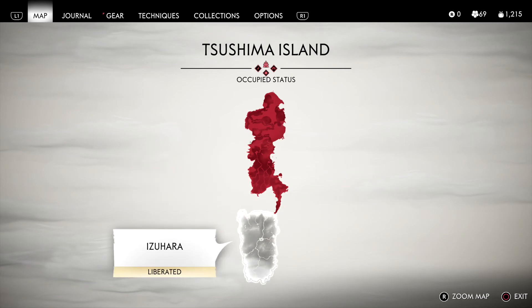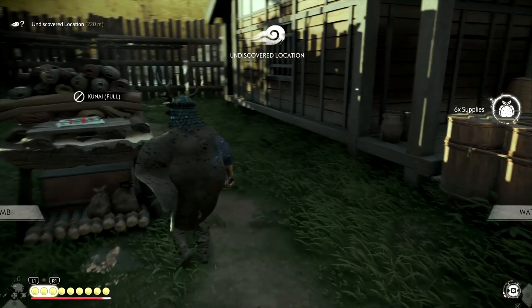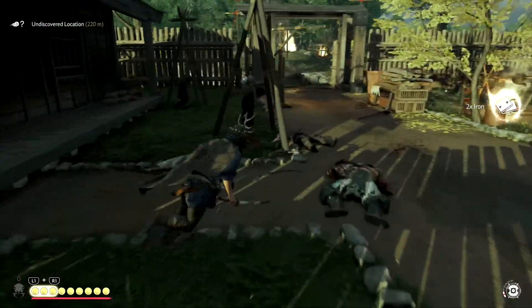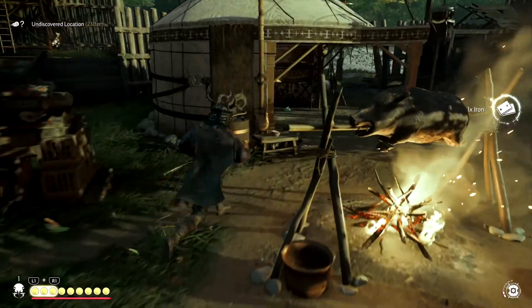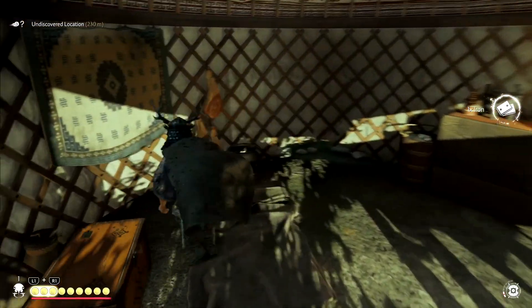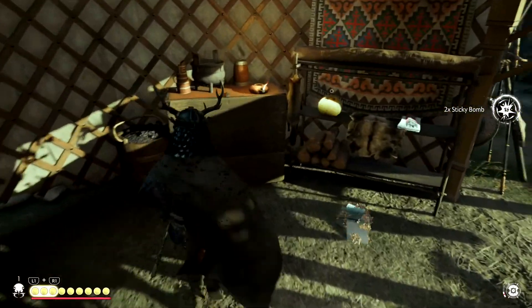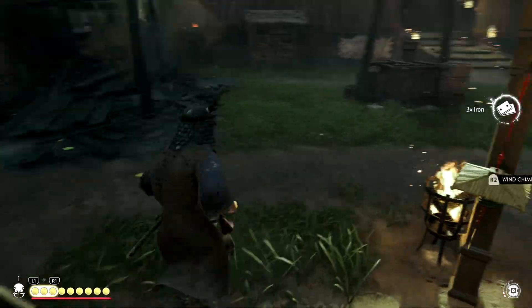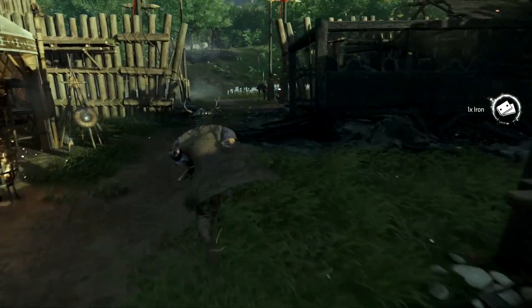Pick up some more supplies — not really worried. The only thing we needed was like the waxwood and we're getting that from finding the shrines. No artifacts here, so let's get out of here. Call the horse — he's behind us.